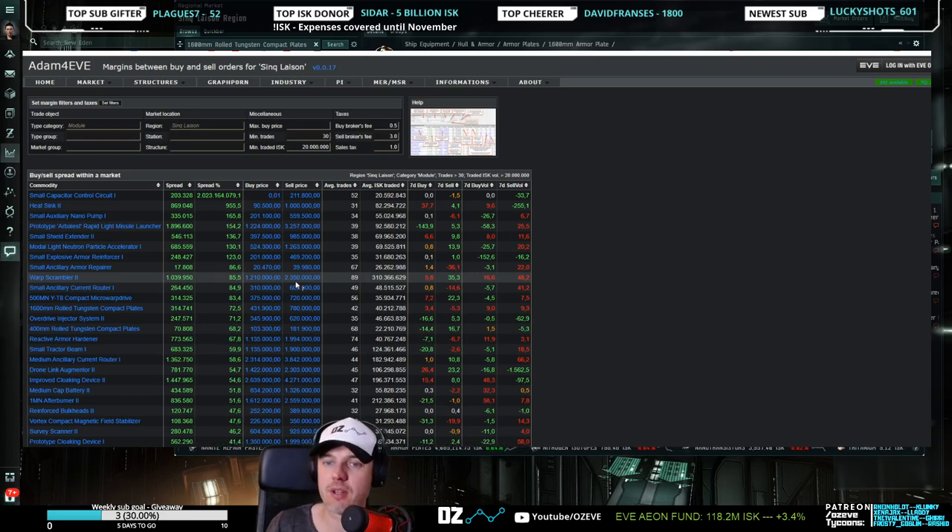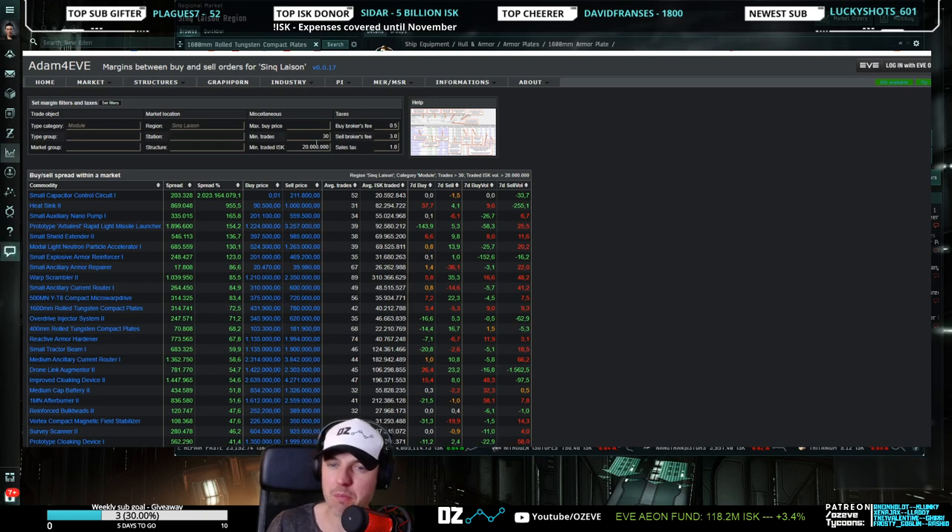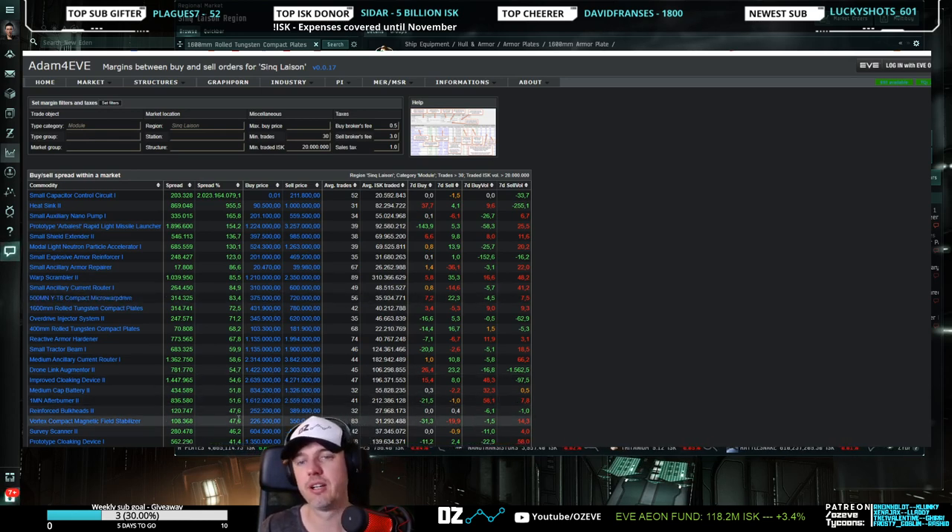I can't stress enough that I want to show you the way to find items, but you're going to have to work the way yourself. The filters right here — play around with them, try to understand, try to see what works for you and for your trading style. These filters are super powerful. Understand what you're doing when you do regions, understand minimum trades and ISK settings, understand the categories — and you will be a much better trader, whether you're alpha or omega.